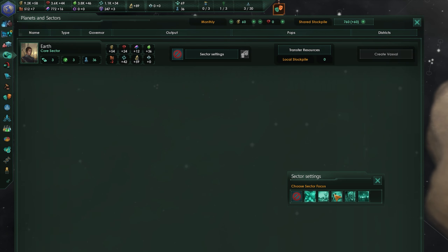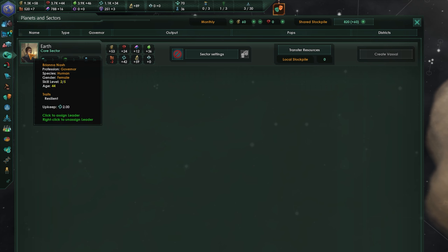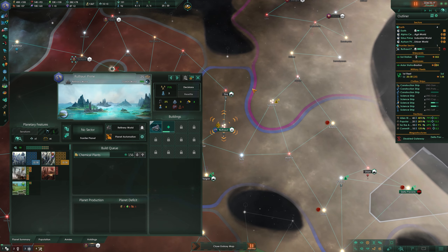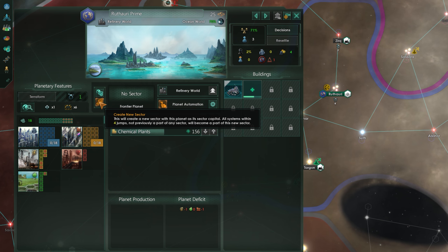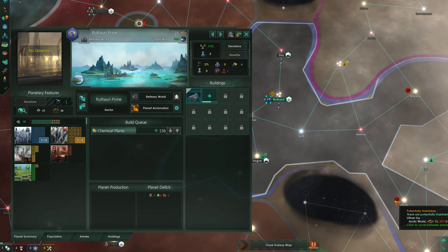Sectors have settings of their own, but just leave them off as it confuses the computer and can actually make things worse. You can also assign a Governor to look after sectors, and they'll bring their own sets of unique bonuses that will do nothing but help your planets. So once you have a few planets in a sector, get one appointed as soon as possible. Always get planets in sectors if you can, for this very reason. If a planet isn't in one, you can create one by clicking on this icon here, and try to do this on a planet that's in the middle of a few others to get the most you can in the same sector.